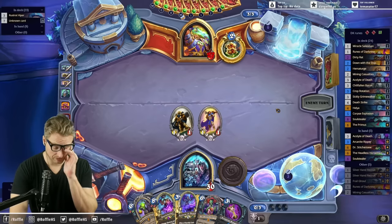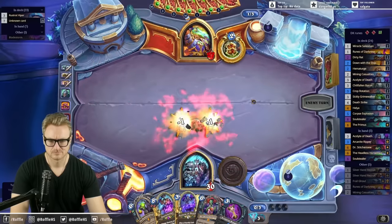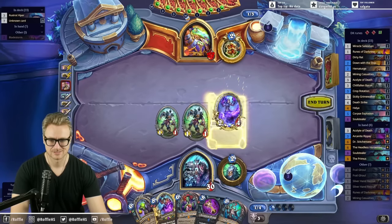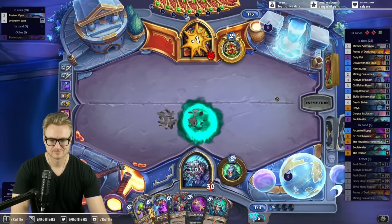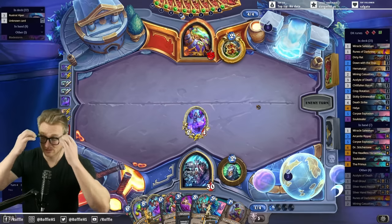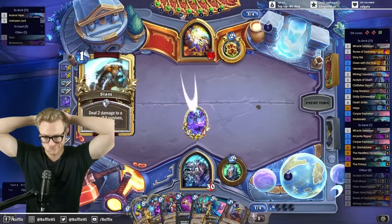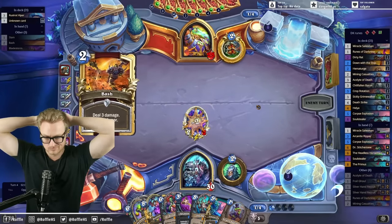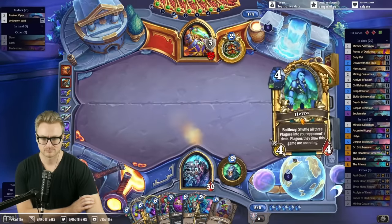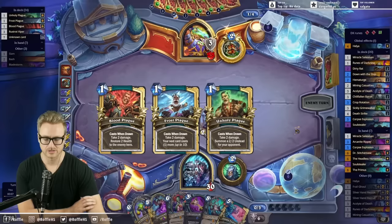Probably need to take their Bran offline rather. Makes this pretty good. Still no plague generators, so they're just likely going to get the Bran online if they have it in hand. I guess they'll just coin it next turn. It's a start at least — we can deny the Reno, maybe.